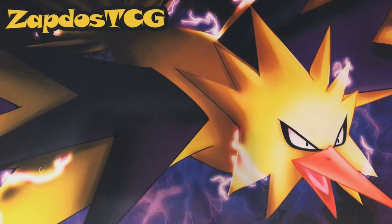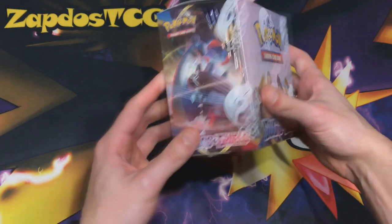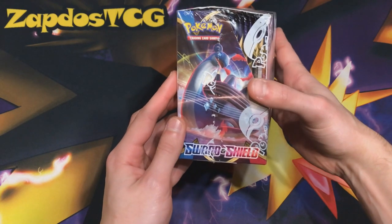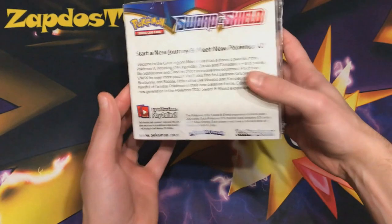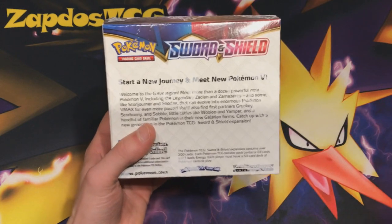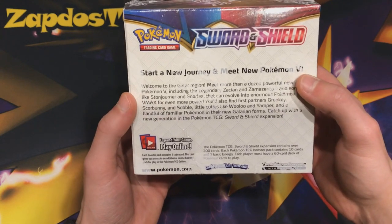What's up YouTube, it's ZapdoisTCG here and welcome back to another TCG video on my channel. Today we're going to be opening up a Sword and Shield booster box. Sword and Shield is the start of a new block, so that's why we're opening up some packs so you guys get to know the new ways of playing. We don't have GX Pokemon anymore — they went away and now they are going to print V Pokemon. So start a new journey and meet new V Pokemon.